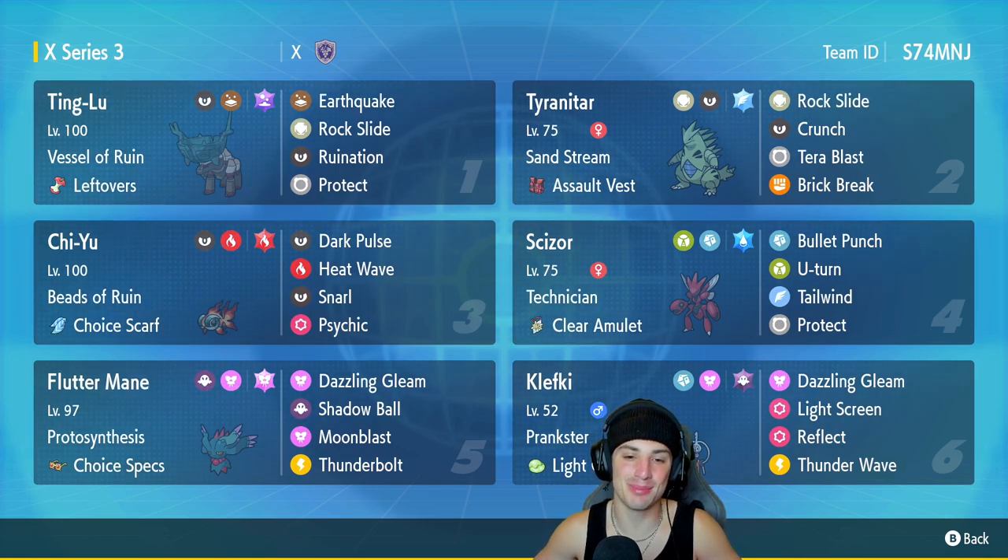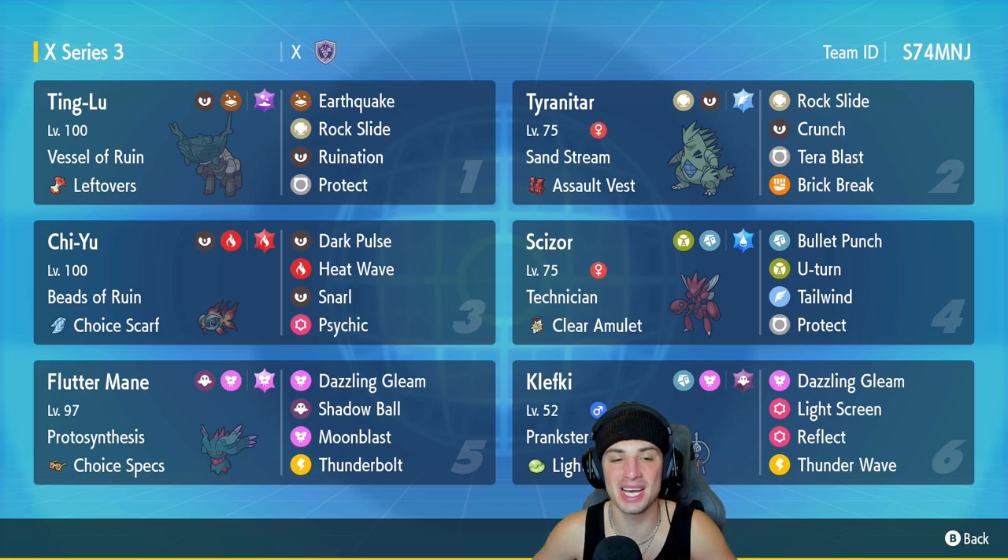We are back ladies and gentlemen bringing you guys some more Series 3 content for Pokemon Scarlet and Pokemon Violet. We got a Chien-Pao and Ting-Lu team for Series 3, rocking out with two other very cool Pokemon. One of those is going to be Scizor — everybody loves Scizor, very good physical attacker and a very cool design. And the second cool Pokemon is one of my all-time favorites: Klefki.